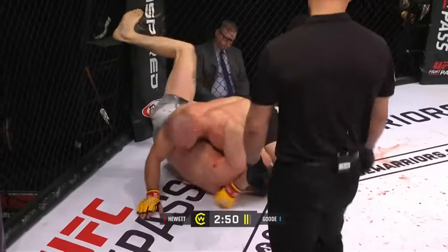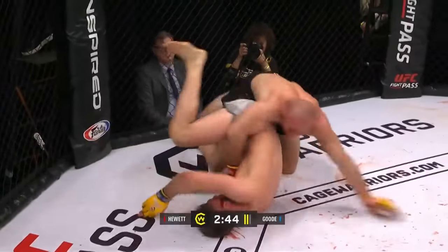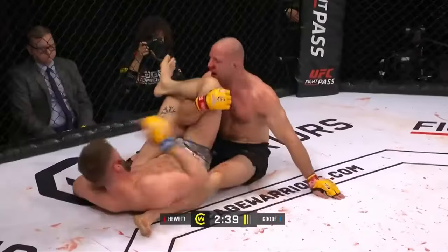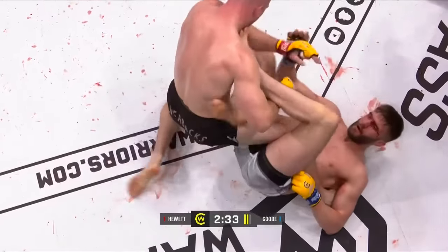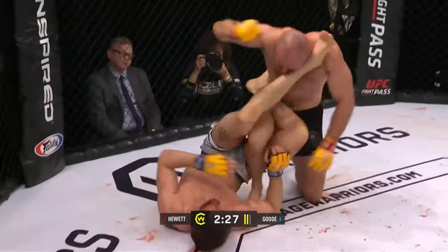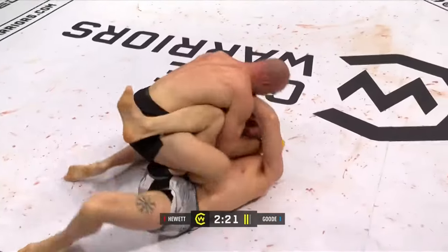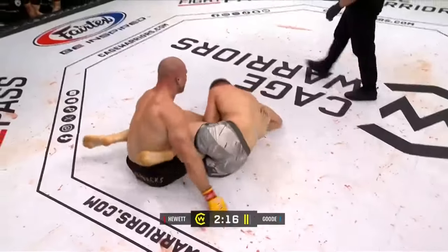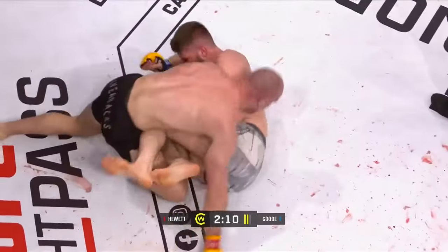On to the legs now. Hewitt's corner shouting: push his legs away from you! Looking for that heel hook maybe. Inside heel hook attempt here. Big hammer fist — and Mitchell is cut here now as well. Mitchell isn't able to get a good bite on this leg. This is a better position, though they're going to be super slippery. Hewitt tries to clear that knee and does.